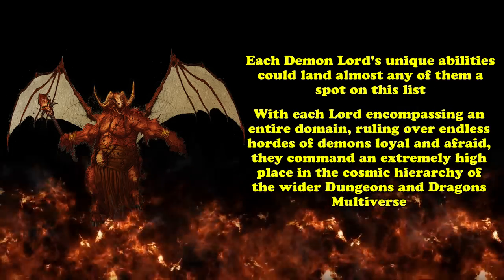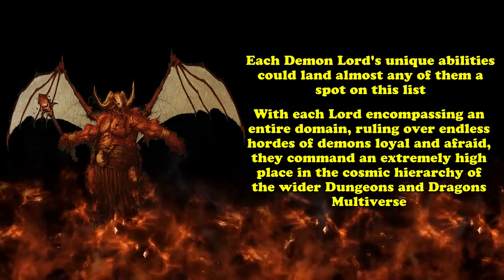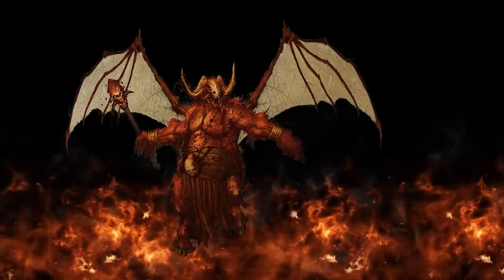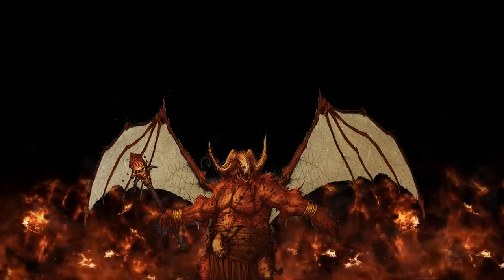All Demon Lords have innate spellcasting attuned to their domain — such as Zuggtmoy, Demon Lord of Fungi, Rot and Decay, having access to plant growth and tangle. Orcus, the Demon Lord of Undead, can summon undead through lair actions, his legendary wand's ability to cast Finger of Death and Animate Dead, his passive Create Undead, and even Time Stop — allowing multiple turns to summon an undead horde. Each Demon Lord encompasses an entire domain, rules over endless demon hordes, and commands an extremely high place in D&D's cosmic hierarchy.